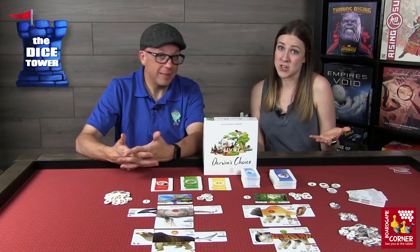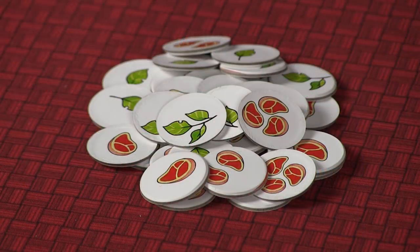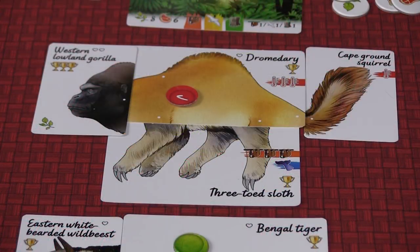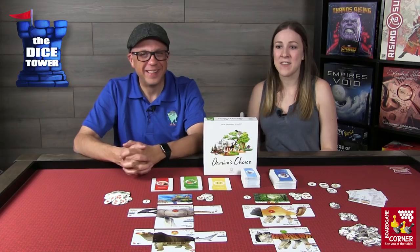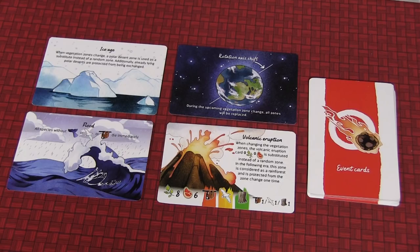After that you're going to have to evaluate all of your creatures, because they've got to be able to survive in a location and they've got to have enough food to survive. The more powerful ones will get the food first, and hopefully there's enough for you — and the weak ones might get eaten. Then there's a third phase where you'll be doing events such as an ice age or a flood.